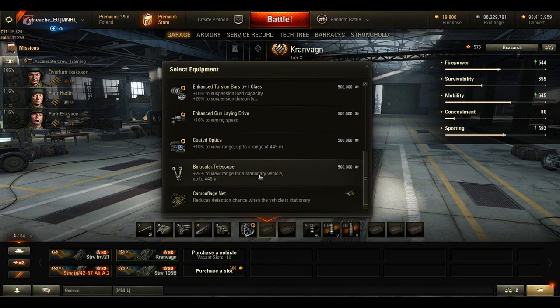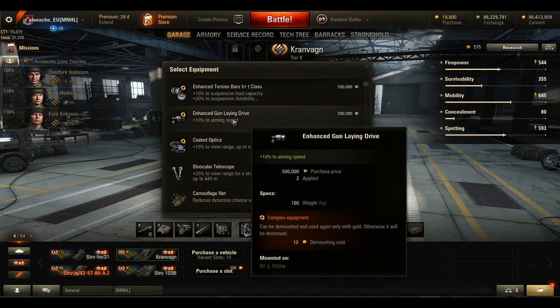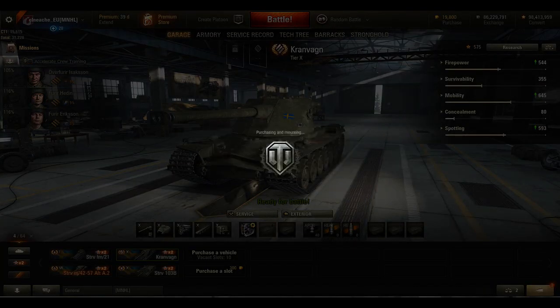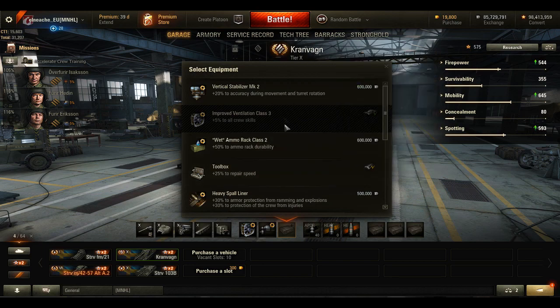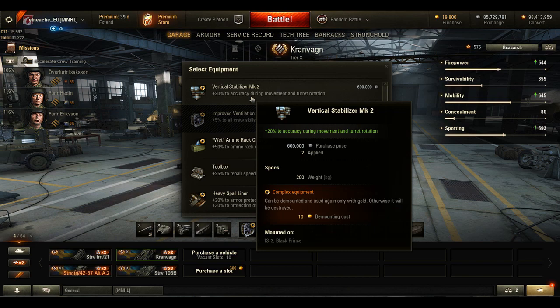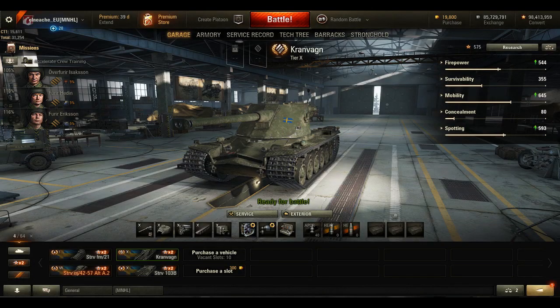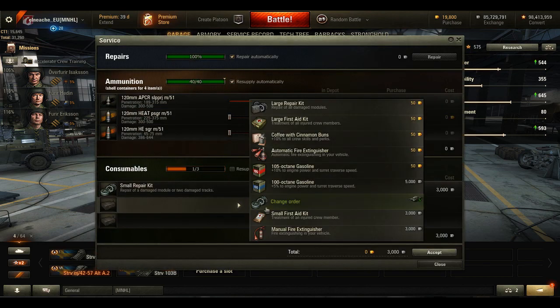Other equipment I would recommend for this: probably the enhanced gun laying drive to get your aim time down a little bit and help you hit the weak spots more quickly. Toolbox or vertical stabilizer — either or. I'm going to mount the toolbox. I even went in without bothering to equip repair kits and stuff, so yeah, that was a bit daft of me.